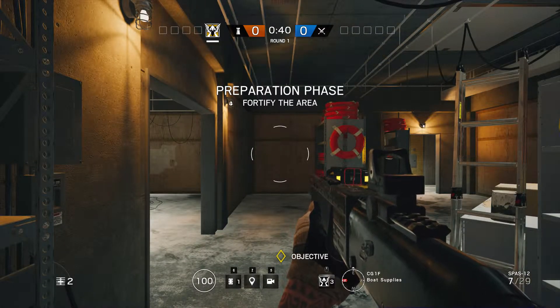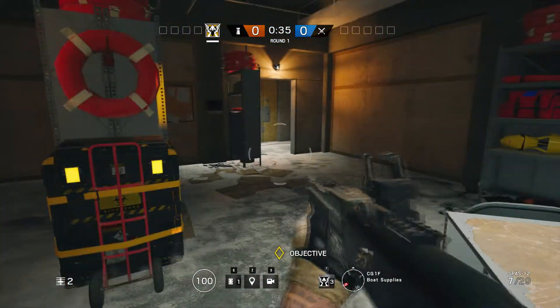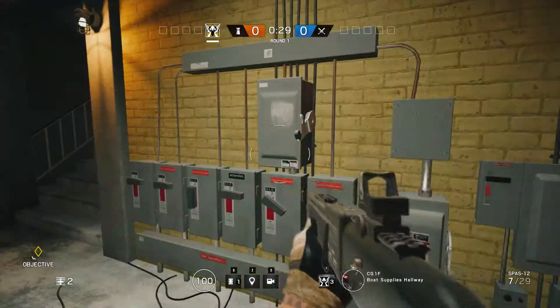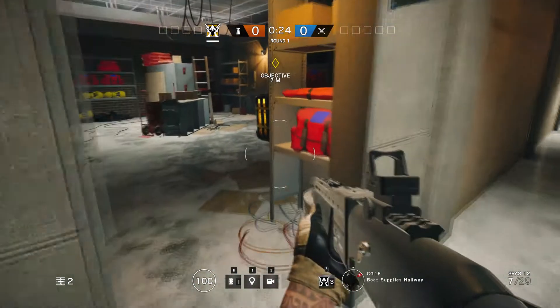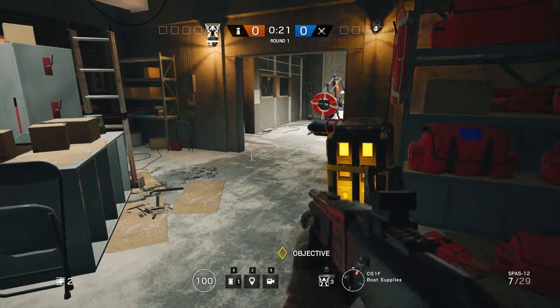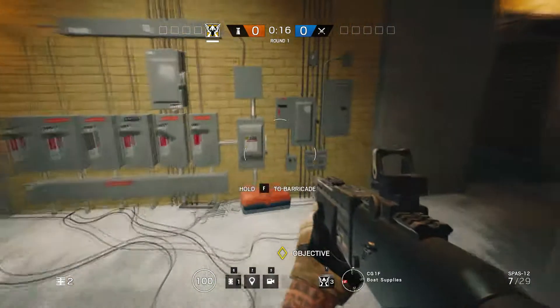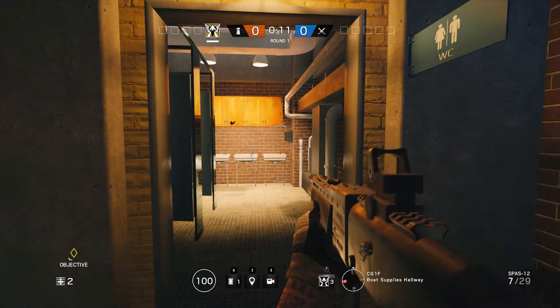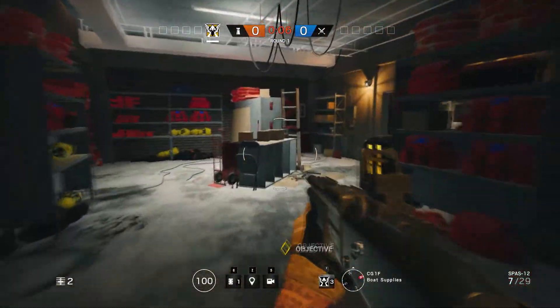We're on the map Canal, and this is the Supply Room — this is the objective. To be a successful Valkyrie player, you need to know three things. First, you need to have good map knowledge. Second, you need to know the entry spots to the objective that you're protecting, whether it's the bombs, whether it's the hostage, or whether it's a secure area. Third, you need to know where to place the camera so that you can relay intel back to your teammates to help them get the upper hand.